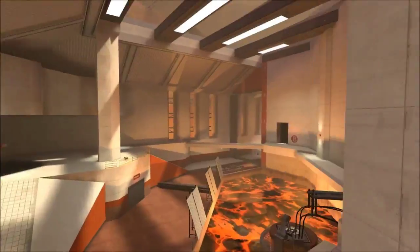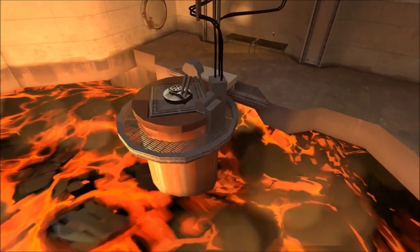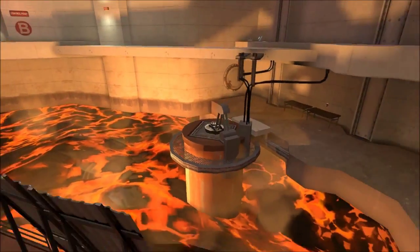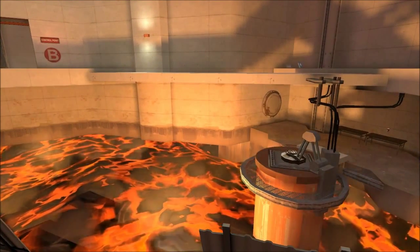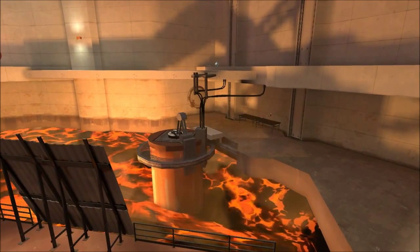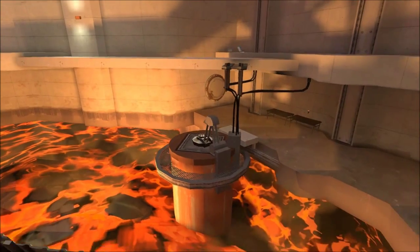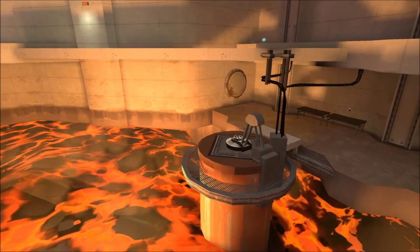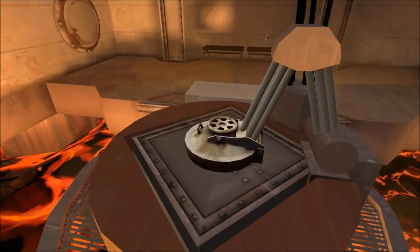I should explain the second gimmick of the map. It has something to do with this work-in-progress thing here. Thematically — what's going on in this map? It's some sort of facility to take away lava or use it as power, perhaps. Actually turns out it's some kind of secret facility for something really cool. But I have to first explain the mechanic of how this hatch opens to begin with.